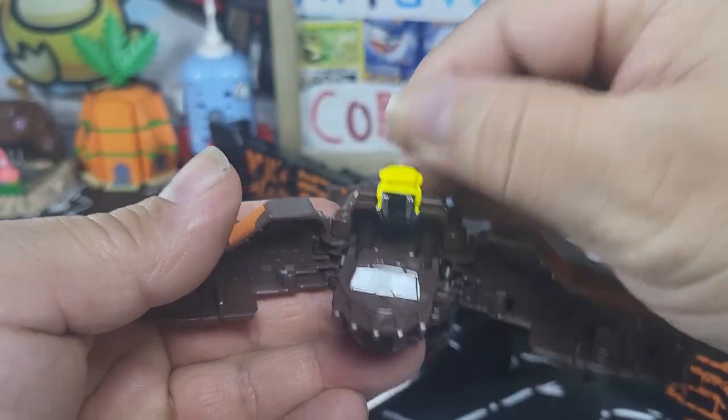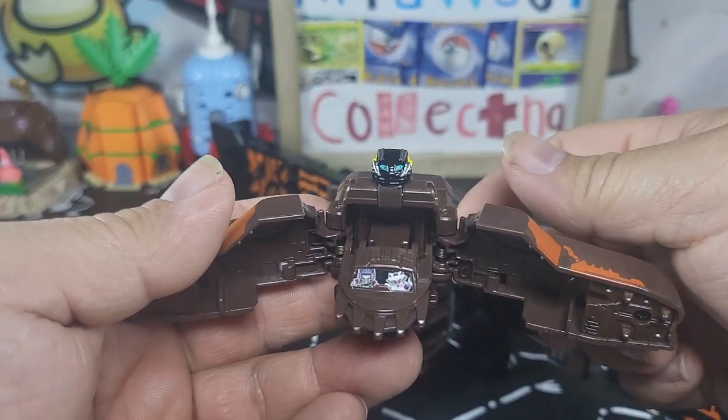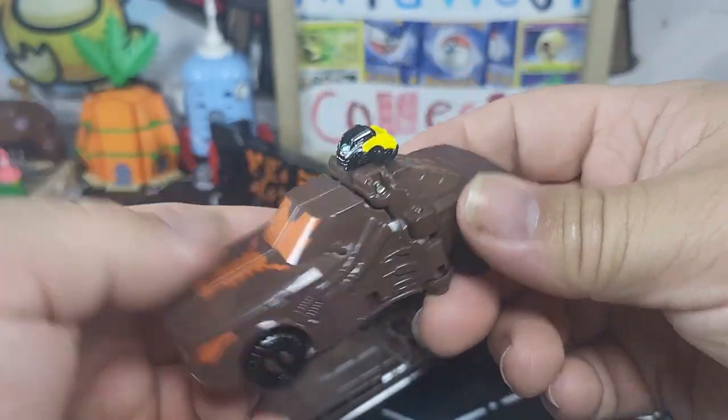This is where normally the helmet would be — just pop that up and it's their little pal they drive around with. It's pretty cool. You can also have it like this so you can drive with them on top.